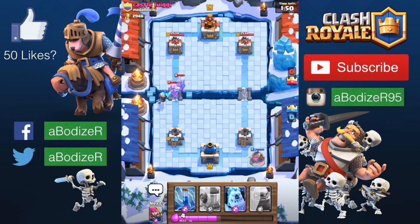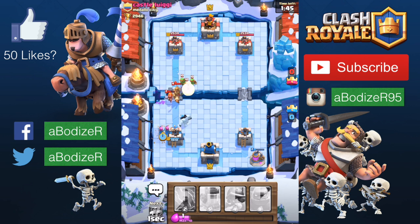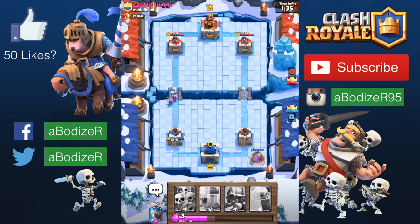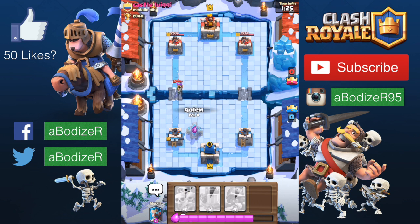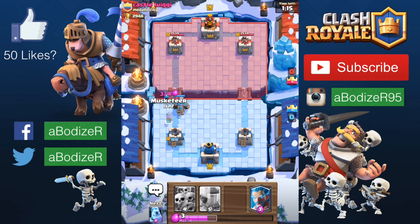I'm only 100 trophies away from the legendary arena, which I've reached twice before, and I really want to get back there. I'm waiting for eight elixirs to deploy the golem. The golem is ready now — I'll position it so the musketeer hits the golem instead of my tower.